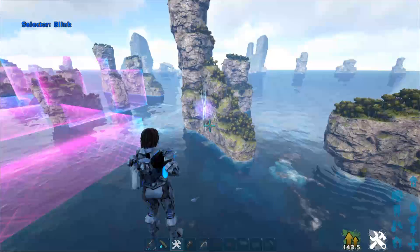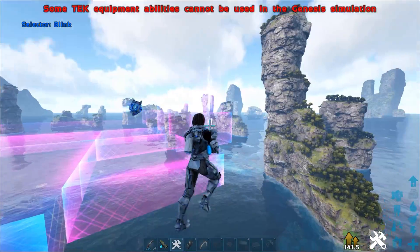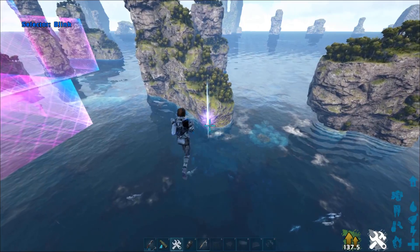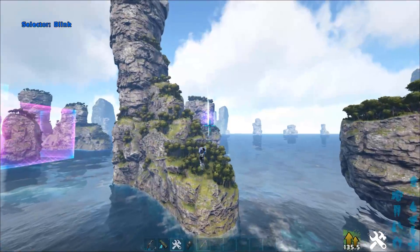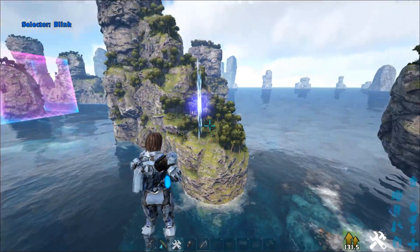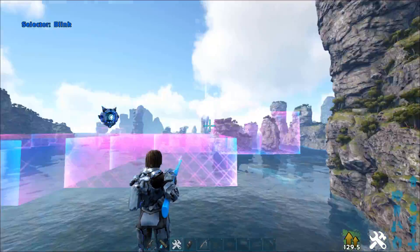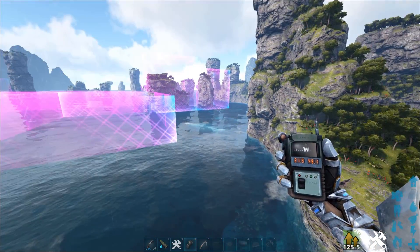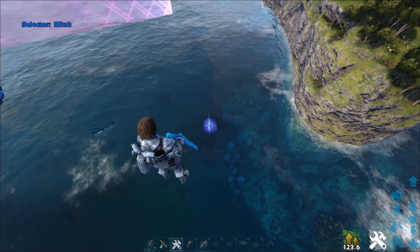There is also an underground base location. To get there, you want to find the point I'm currently at, which you can identify by looking at this giant structure — it's the only one that has this kind of shape. The coordinates are 21.3, 48.1, and you're just going to go down.